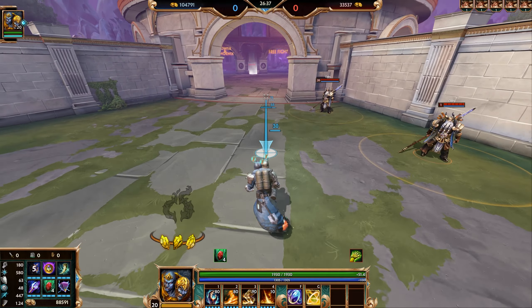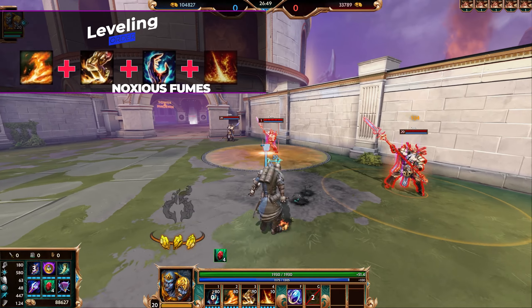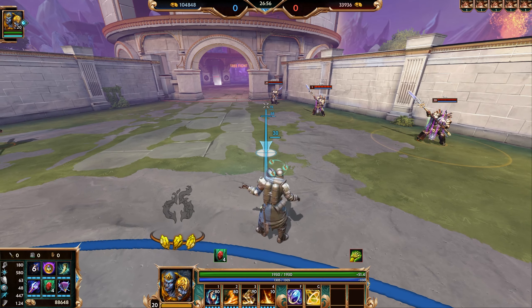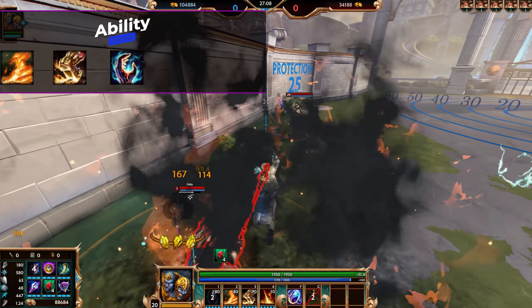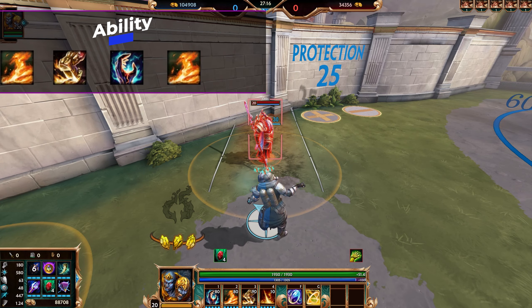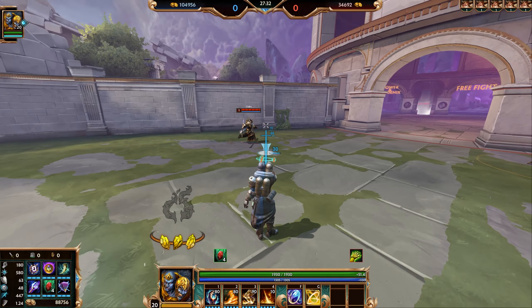Now we're going over leveling order and combos. In terms of maxing abilities, I like to max Flame Wave first, then Path of Flames, Noxious Fumes third, and Rain of Fire last. For leveling in conquest from levels one to four: put one point into Flame Wave at level one, second point into Path of Flames, third point into Noxious Fumes, fourth point into Flame Wave again. Then at level five put a point into your ultimate and proceed to max out Flame Wave.